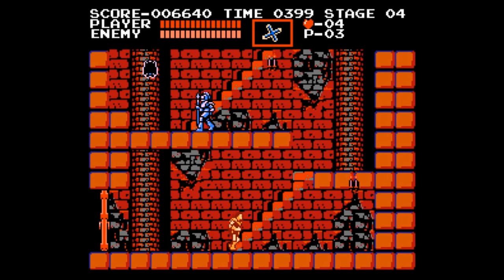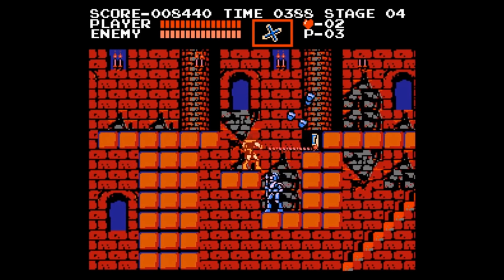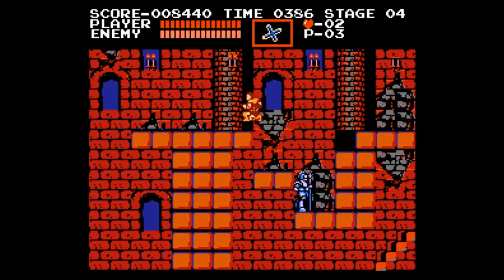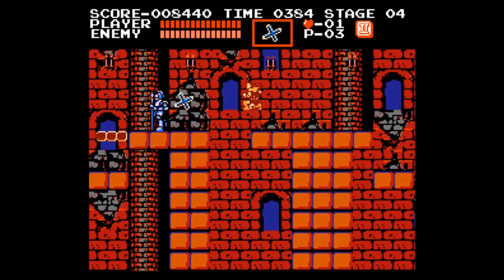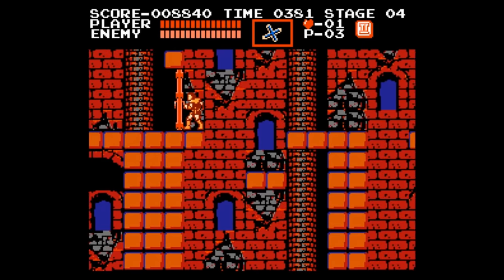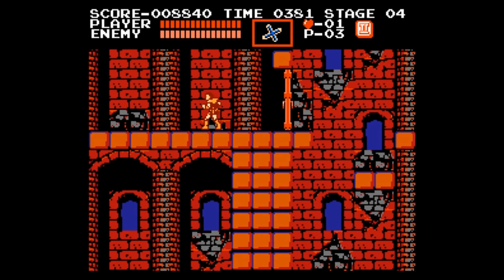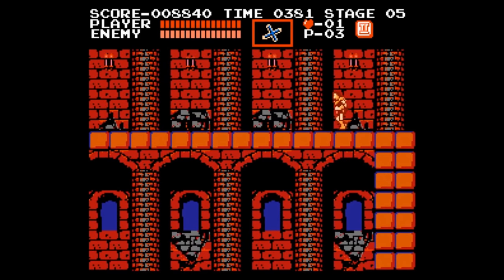Right away you can grab yourself a cross if you would like one. It's pretty handy if you want to be lazy, and lazy means safe. Watch out for the bat at the top of the stairs, and on the top left brick here you'll find an upgrade. Taking out this knight with a cross is case in point for laziness — no risk of falling in a pit. You can walk on and off the floating platform, or jump from below. As we go in the door, we'll meet our very first Medusa Heads.